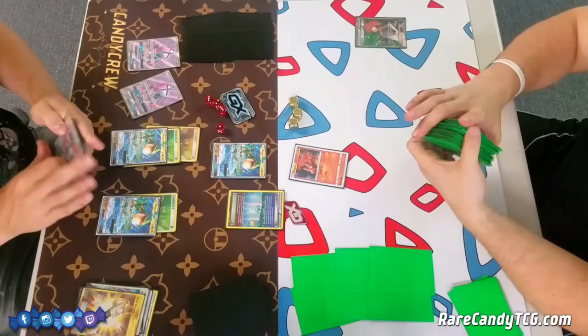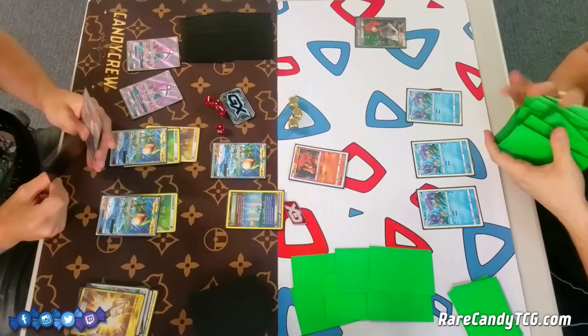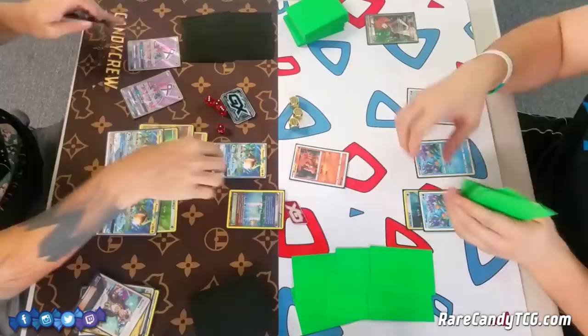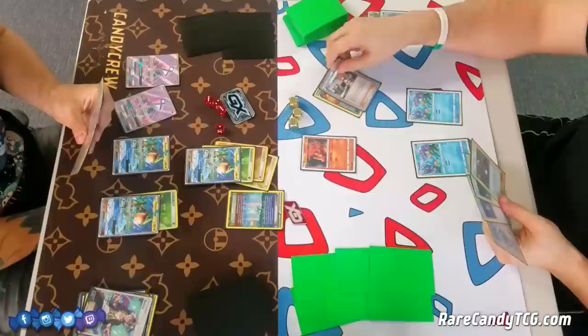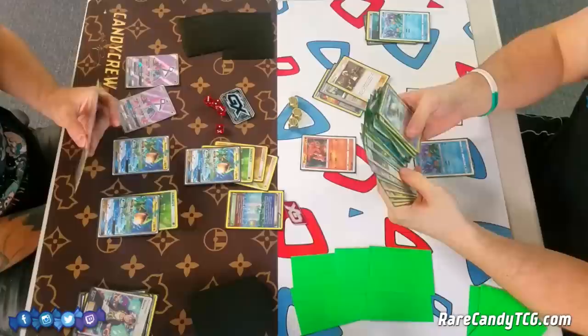Corey is opening with a Brigette — that's definitely got to be a good feeling. He starts getting some Mudkips into play hoping to get his evolutions out as quickly as possible. He attaches a water energy to the Mudkip, though I'm not sure how much I like it since he saw me grab a Guzma last turn. He then promotes his Slugma and goes for an Ultra Ball, possibly looking for a Marsh Stomp or another Mudkip.